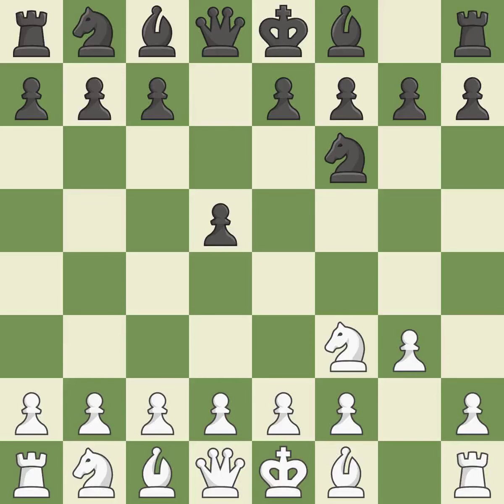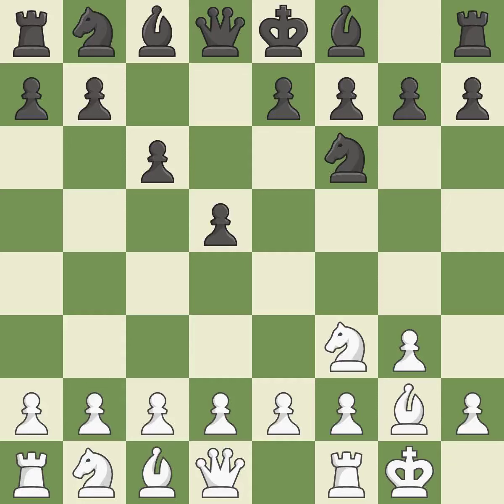D5 occupies a square in the middle and assaults E4 and C4. As a result, the Bishop grows and gains flexibility on the long diagonal. When C6 is played, the D5 pawn is supported and the Queen can grow on the Queen's side. Castling gets the King out of the center and activates the Rook.